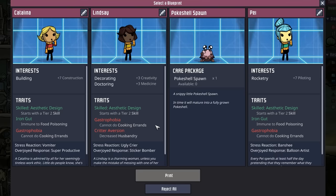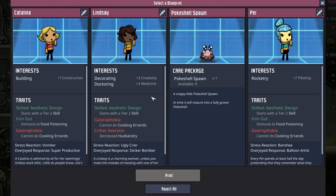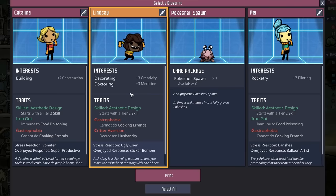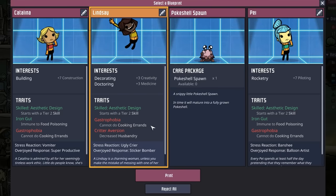Without being able to do cooking errands like using the microbe musher, these three put us in a real rock and a hard place. I think Lindsay might be it because it will give us a doctor and decorator, and we know in the future we're going to want a doctor decorator. They can't help with ranching or cooking, but that doesn't mean they can't do any building, tidying, or supplying in the meantime.